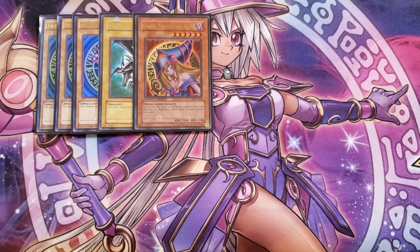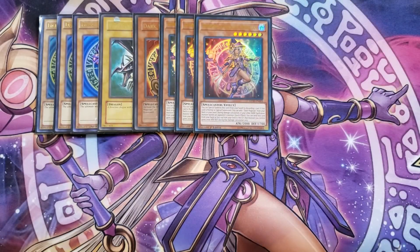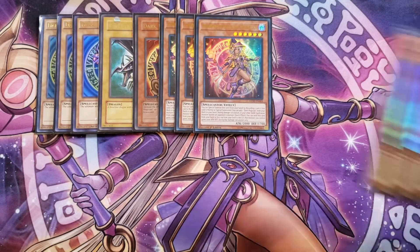We play three copies of Apprentice Illusion Magician, which is always a three-of in this deck. Some of the combos use it to get two monsters on the field to go into Anaconda and then into Red-Eyes Dark Dragoon or other fusion monsters. You can special summon this card from your hand by discarding a card, search a Dark Magician from your deck to your hand, and during damage calculation you can send it from field or hand to the graveyard to make a dark spellcaster gain 2000 attack and defense.